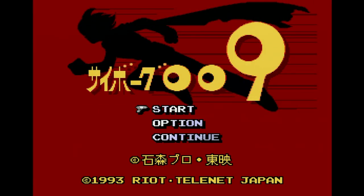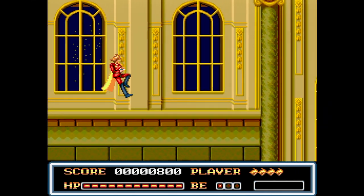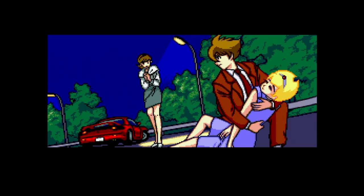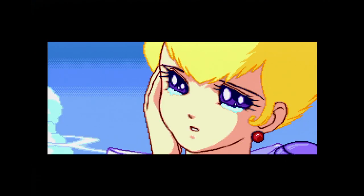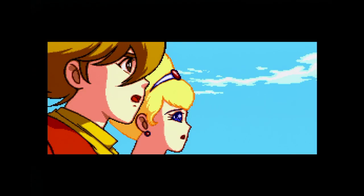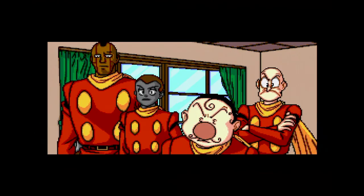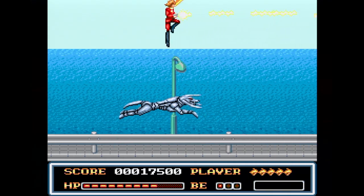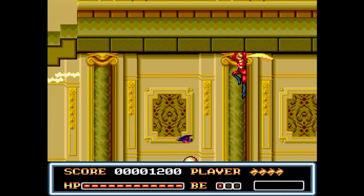Since we're here, we might as well check out Cyborg Zero Zero Nine on the Mega CD, known as the Sega CD in North America. This version was developed by Riot and published by Telenet. It's still a side-scrolling platformer, but this time you only play as Zero Zero Nine. I can't discern what's really going on with the story — you hit a girl with bug eyes with your car, nurse her back to health, then she tries to kill you, but eventually you win her over. Then some bad guy wants to add her to his collection of bug-eyed girls. Honestly, there's almost more time spent on cut scenes than on actual gameplay, and the gameplay feels super weird — very fast and twitchy.